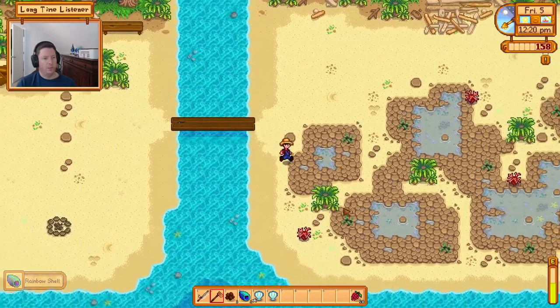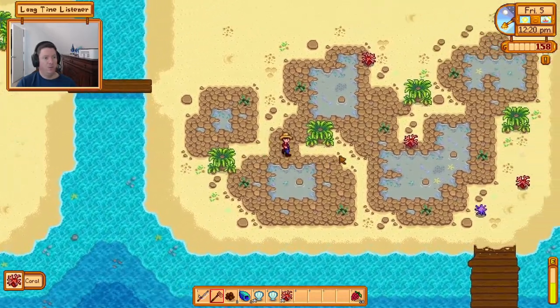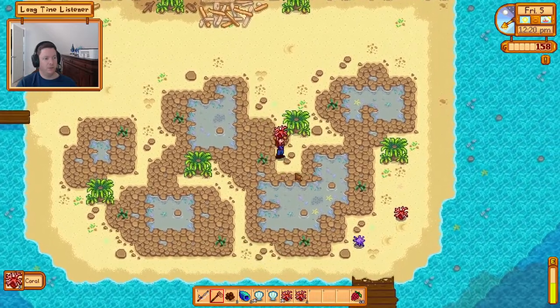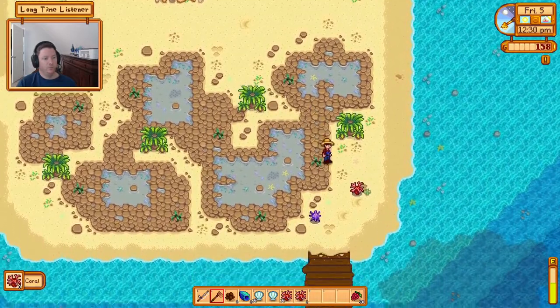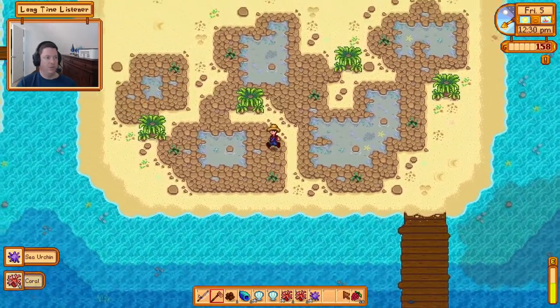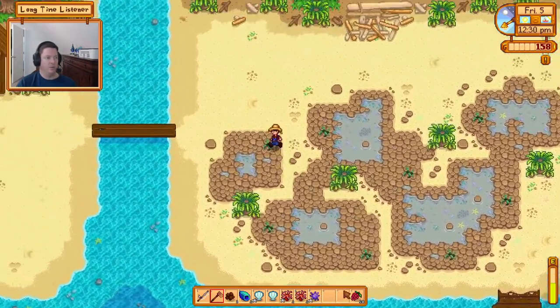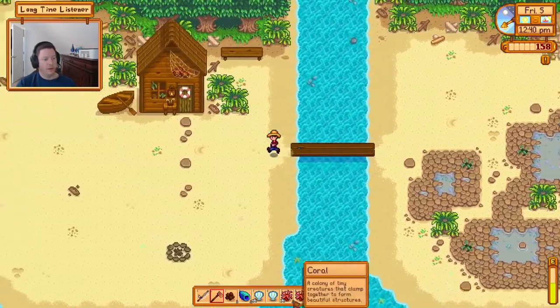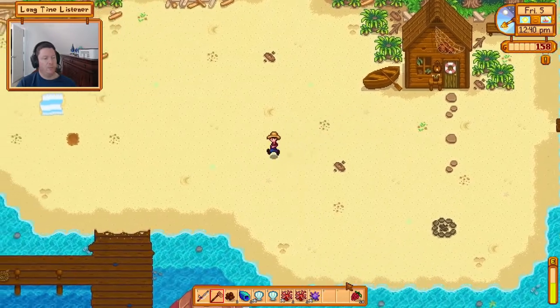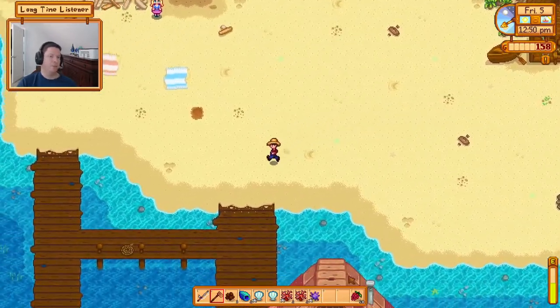We've really got to get the big backpack. We got down to the beach at lunchtime but we can only catch two fish before we'd have to leave. Actually, I can sell this clam and free up three spots — that'll give us five open spots, which is probably worth sticking around for.